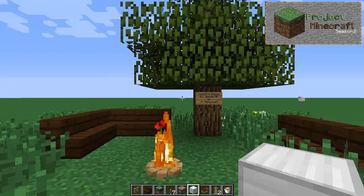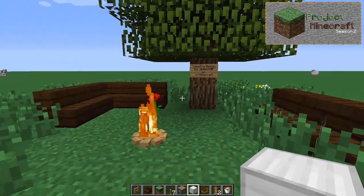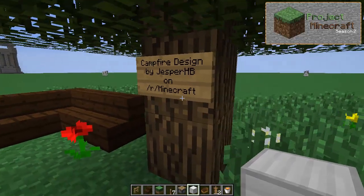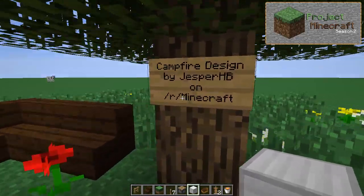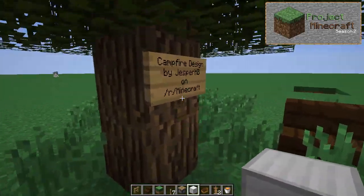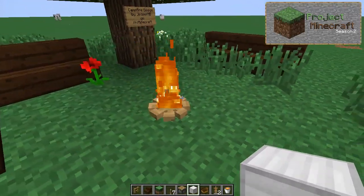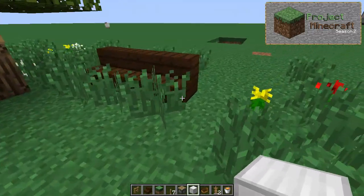Hello everyone and welcome back to another episode of Project Minecraft. I'm Casey aka TheMegaMiner and today we will be looking at a campfire design made out of armor stands. This is a design I found on r/minecraft on Reddit, designed by Jesper HB. He had an imgur gallery showing how to do it, and I thought it would be great to show it in video form. So let's just get started.